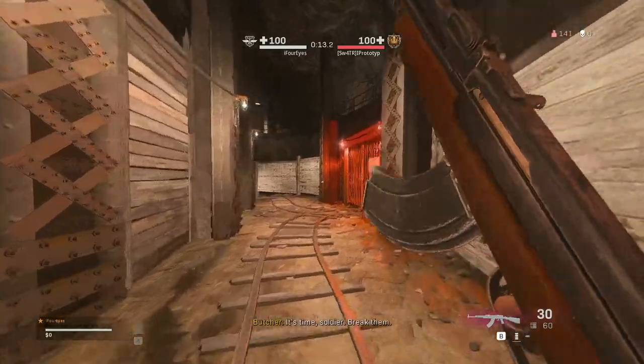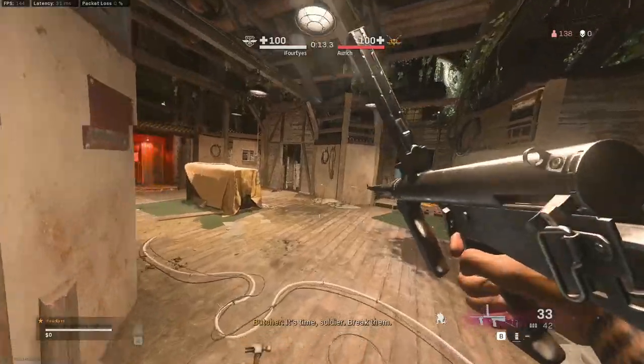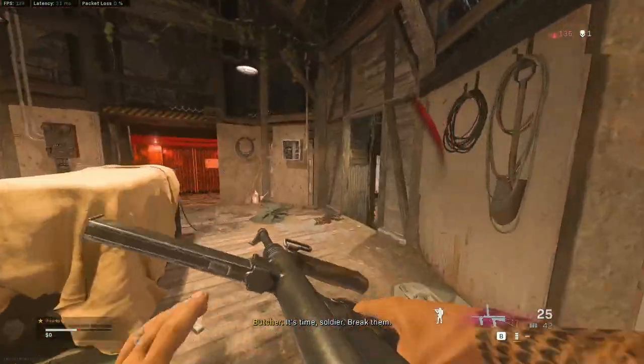These two strategies — a simple consistent one holding angles with an AR or LMG, and a quicker wild card for when you've got an SMG — have led me to skyrocket my gulag win rate for Caldera. It's making me far more comfortable that if I die I can get back in and join my squad without them having to waste money getting me back. I hope these strategies work out well for you guys. If you found this video informative please leave a like on the video.